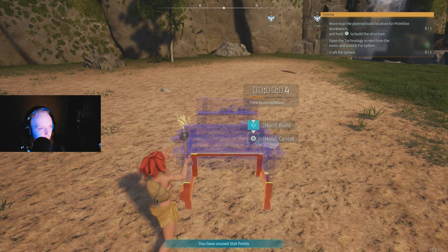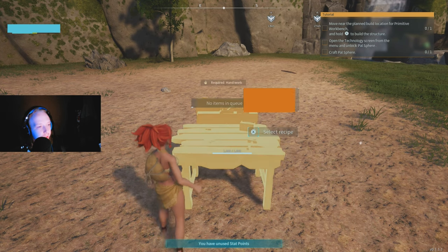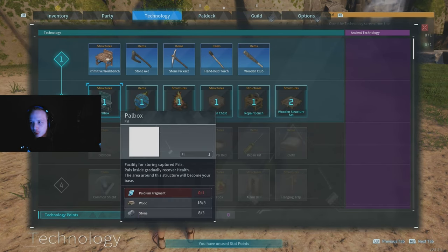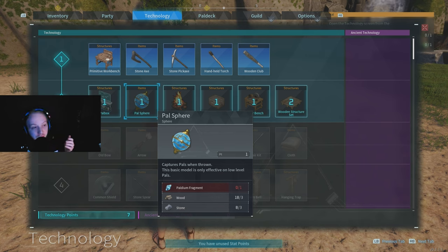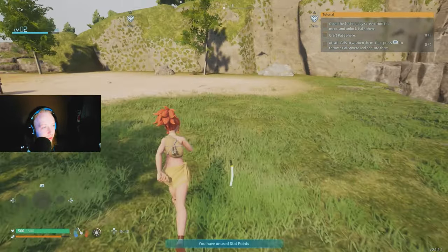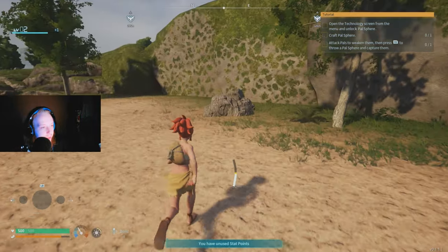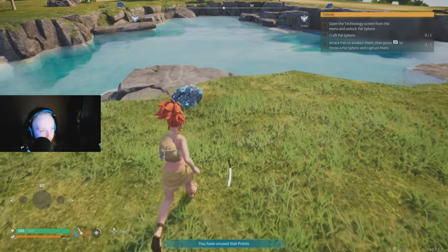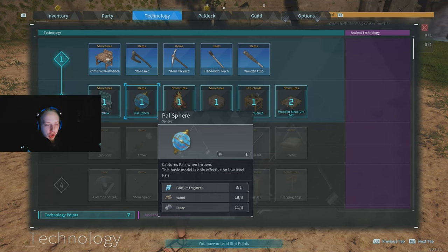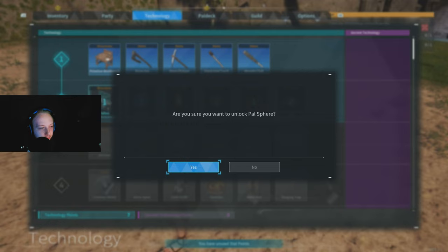Build a workbench and hold X to place it. Once that's done, open the technology screen and unlock the pal sphere — it's basically a Pokéball. To craft it, you need paldium fragments, 18 wood, and 8 stone. Get wood from trees, stone off the ground or from rock formations, and paldium is those blue-black rocks you smack with your fist. Then craft the pal sphere.